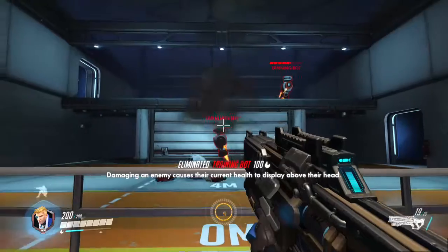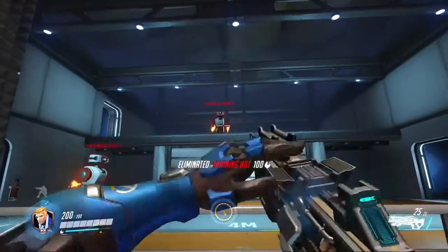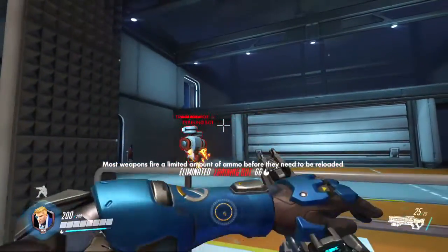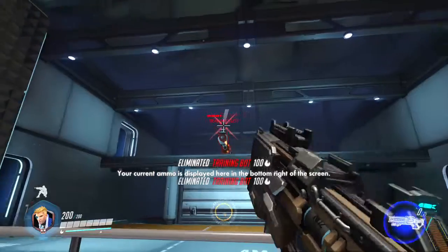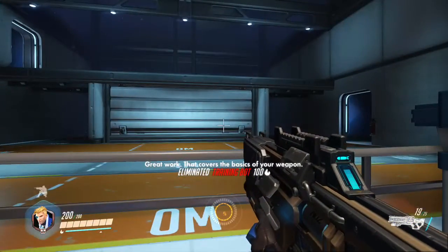Enemies like these flame bots are marked with red armor. Most weapons fire a limited amount of ammo before they need to reload. Your current ammo is displayed in the bottom right of the screen. Great work. That covers the basics of your weapon.